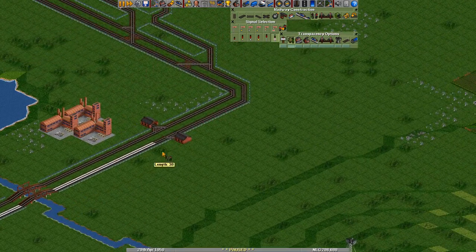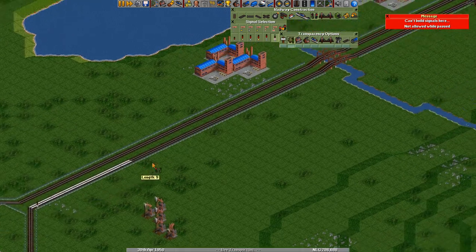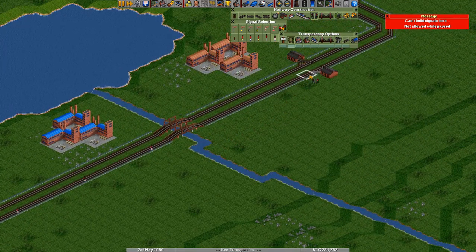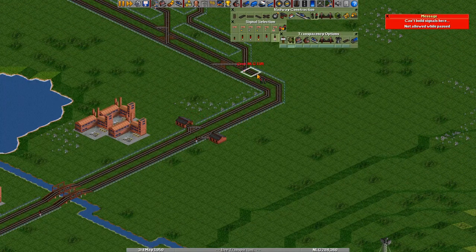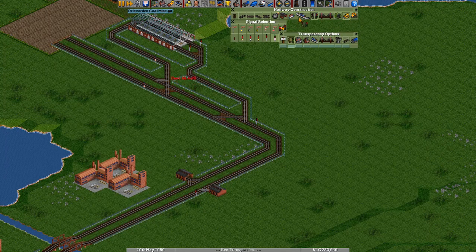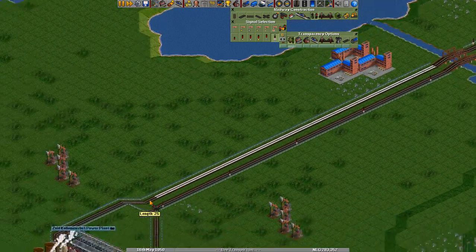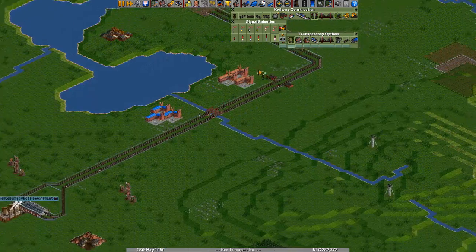Now let's put in some signals around the track. This helps the trains with pathfinding. Let's build this intersection while we're at it. So this is actually that far apart, which is a bummer. Actually, let me delete this one — yes, that works. Let's put in a signal over here, one over here, and then just till the end. All right, this should work.